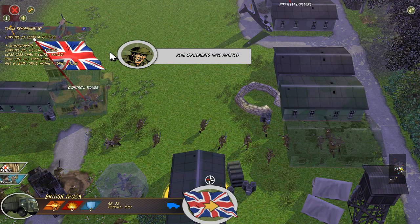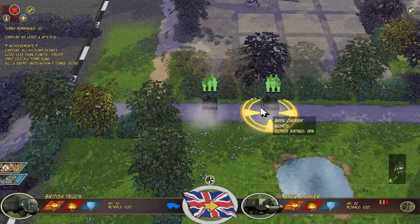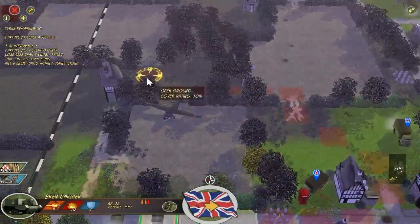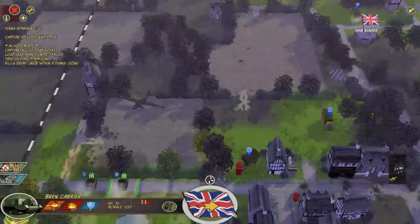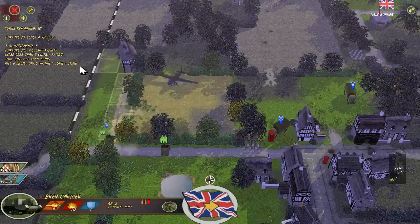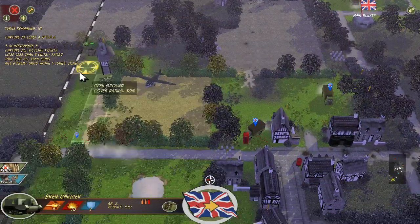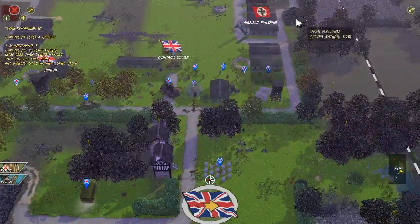Reinforcements have arrived! We're getting reinforcements here for the battle — looks like a couple Bren carriers. It's going to take them quite a while to get up to the battlefield — there are tank traps all over the damn place. We're going to have to drop them right here it looks like, unless we can maybe go around up this way. Let's try. That's going to be kind of an annoying way to get these units to the battlefield — doesn't seem like they'll ever get there. Got a very long way to go.